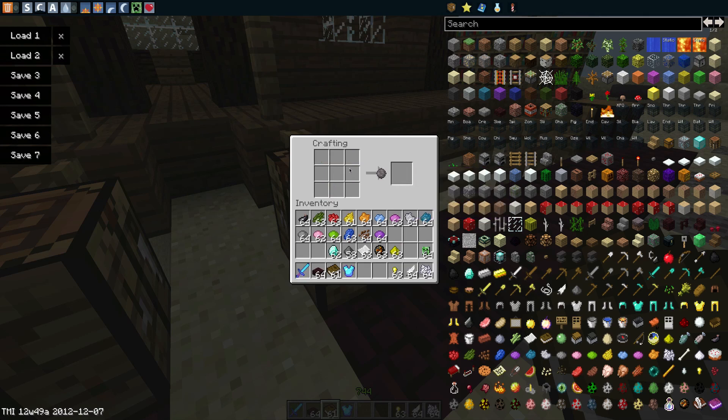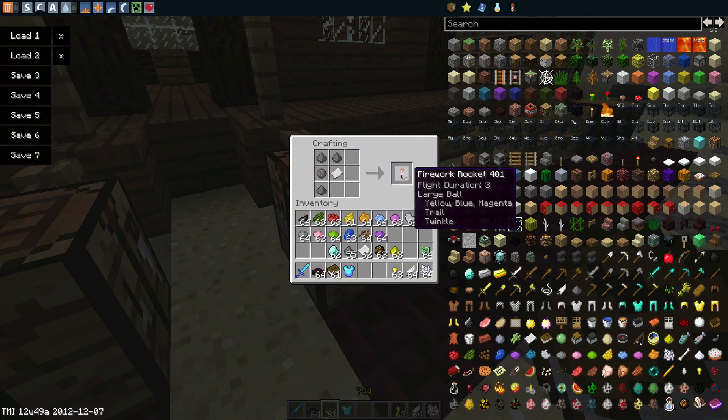Let's make the firework star. Now we've got the firework star we can place some paper down and some gunpowder in any formation you want — they all work — and you will get your firework rocket. As you can see it's got flight duration one and all the settings: large ball, yellow blue magenta, trail and twinkle. You can add more gunpowder — it only seems to go up to three in this crafting recipe, however you do have the option to go up to five. A flight duration of three basically means that it will fly higher.